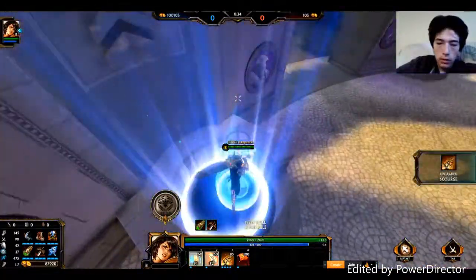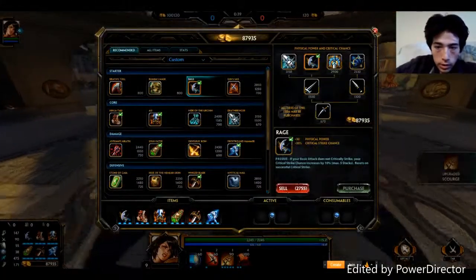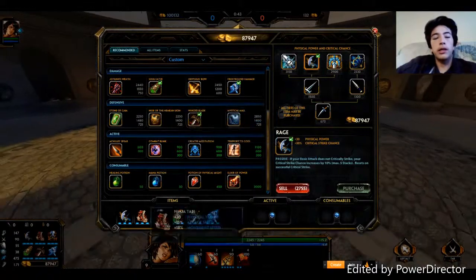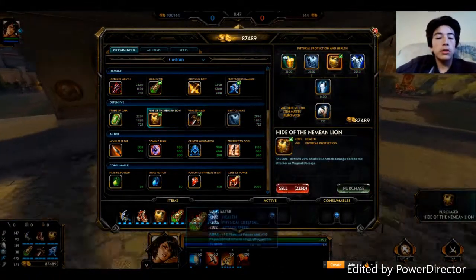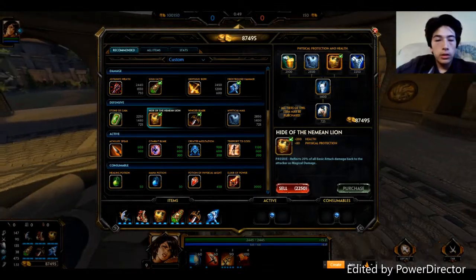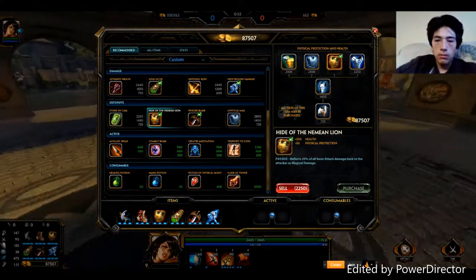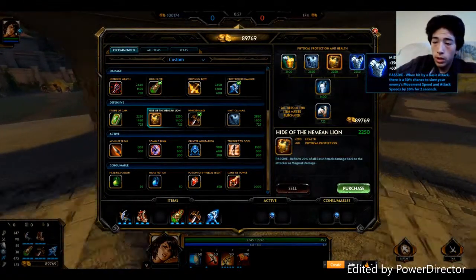Say you weren't going versus raw and you decide that you need - say you're going versus an ADC, that's the difference. Say you're going versus a mage, you're probably going to want to go that.